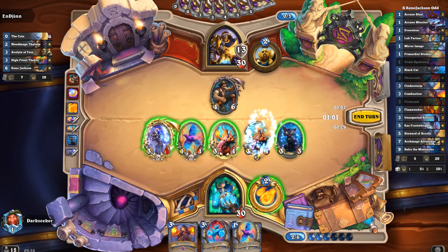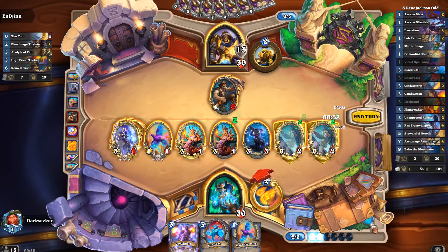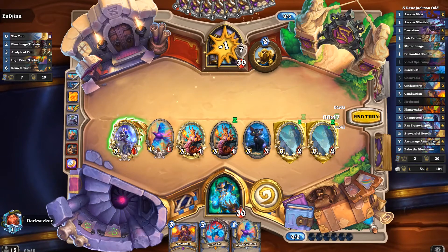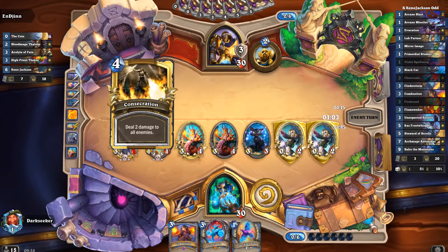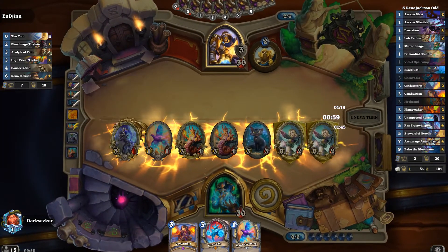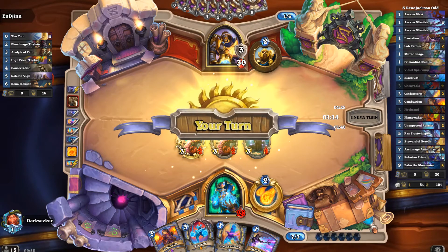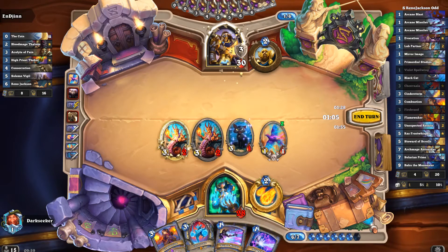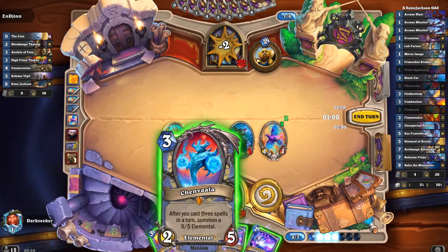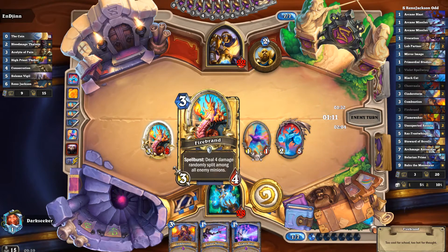He may have healed to full health, but this board is still pretty dangerous. If he's playing Giants in this deck — molten giants — it's going to be a while until he can play them again because he's back to full health. Sometimes when you see Reno wake up, you just cry, because you've invested all that damage and now it's been undone when they heal to 30. Maybe you don't have enough damage left to kill them from 30 again.